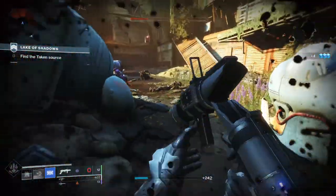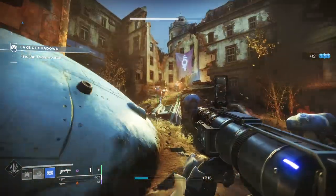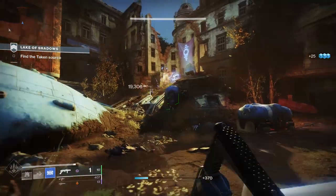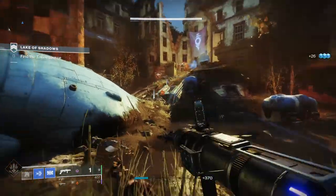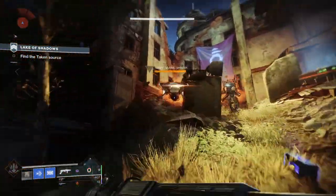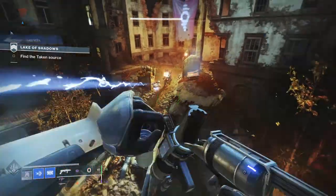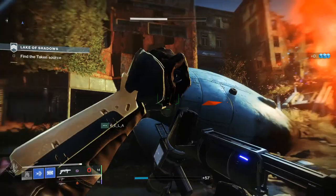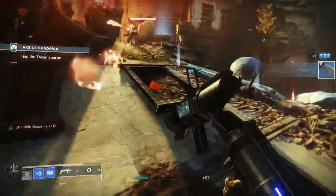It's a 72 rounds per minute grenade launcher with one in the magazine. The curated roll comes with Smart Drift Control for increased stability, handling speed, and projectile speed. It's also got Proximity Grenades where grenades have proximity detection, Killing Wind where final blows improve mobility, weapon range, and handling for a short duration, and finally Rampage where kills grant increased damage stacking up to three times.